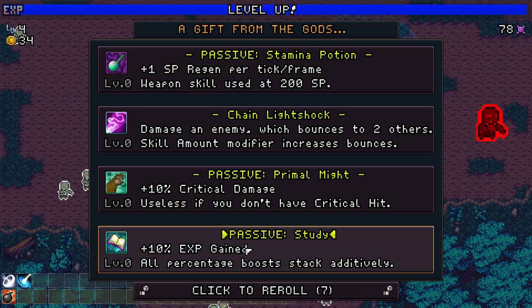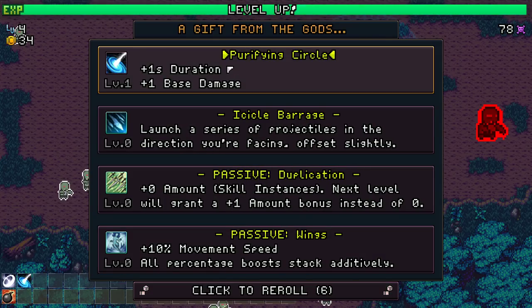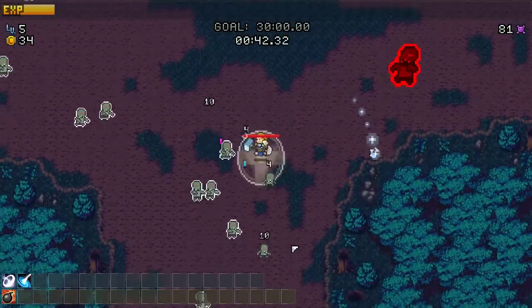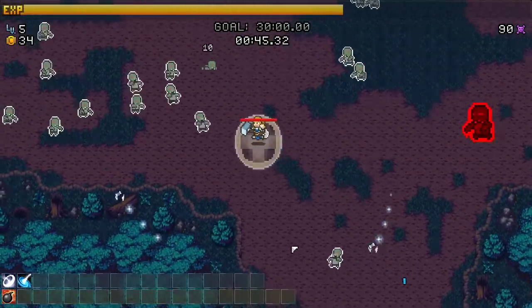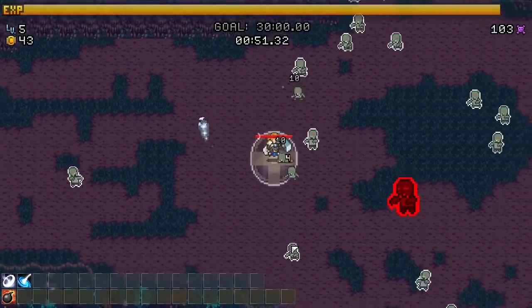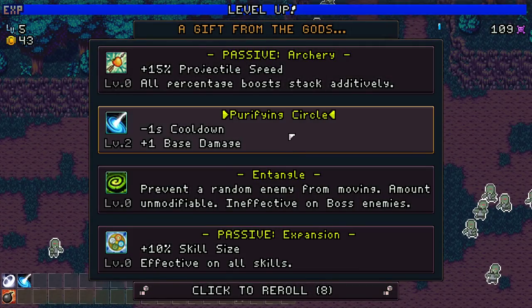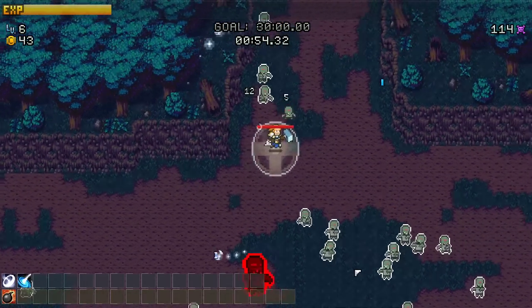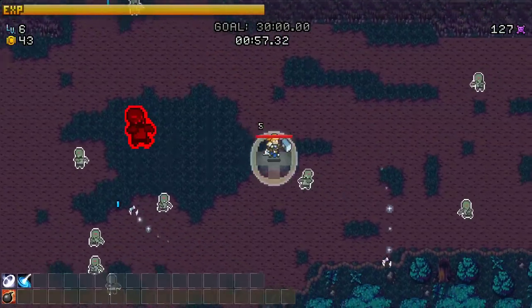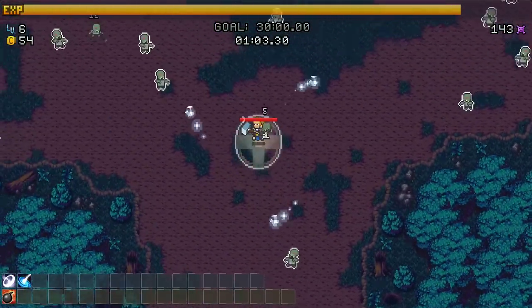XP gain, reroll - purifying circle. Gotta roll specifically for what we want. What really got us was the boss came in, they were the same size as an enemy and instantly tapped me. Purifying circle - sure, that'll get the job done. Don't need it just yet but have it prepped for when we do.